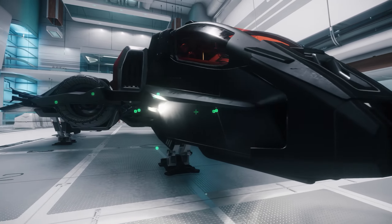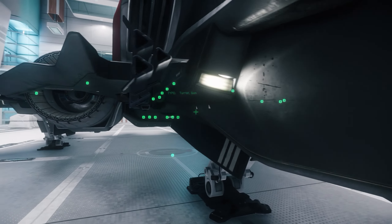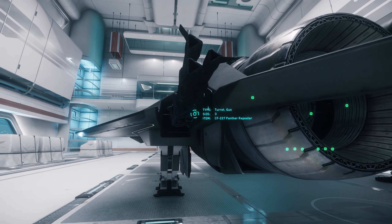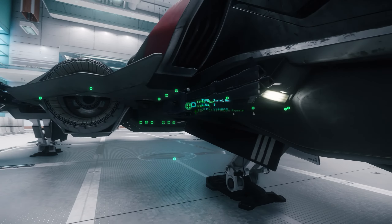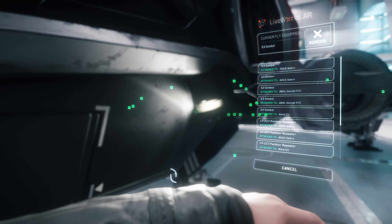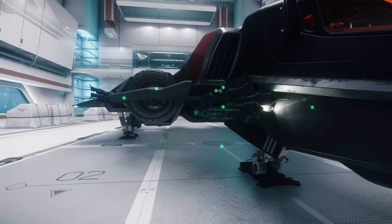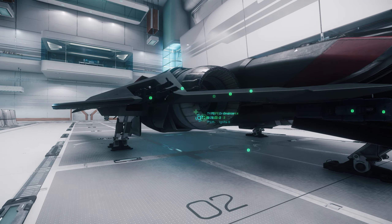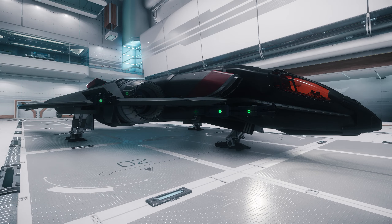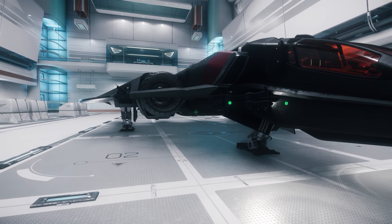It doesn't look like there's any intakes on the front but we definitely do have intakes here. This ship has 2x size 2 weapons and 2x size 3 weapons. Now the size 3's aren't gimbaled but the size 2's are. The size 2's are in fact Badgers and the size 3's are Panthers. My personal preference is to have Panthers, or if you're a little bit more accurate, you can go for ballistics such as the Broadswords which are absolutely devastating. I prefer energy weapons because you don't have to rely too much on accuracy and there's no ammo. And there are 4 size 3's so you do rip apart shields and ships fairly quickly in this.